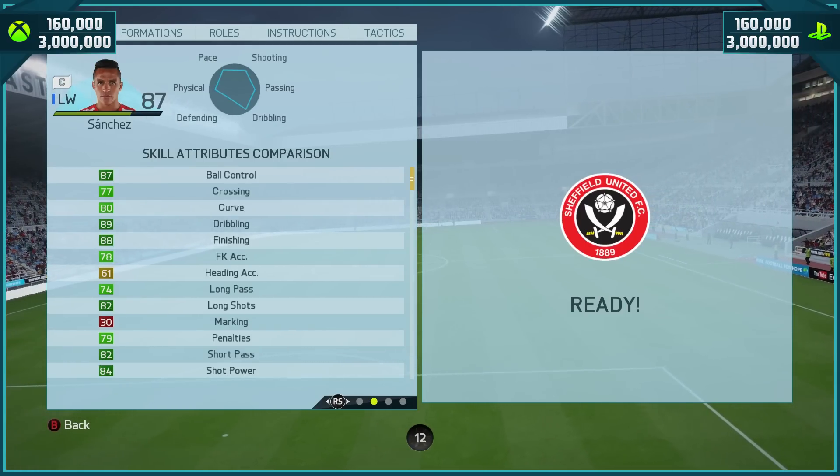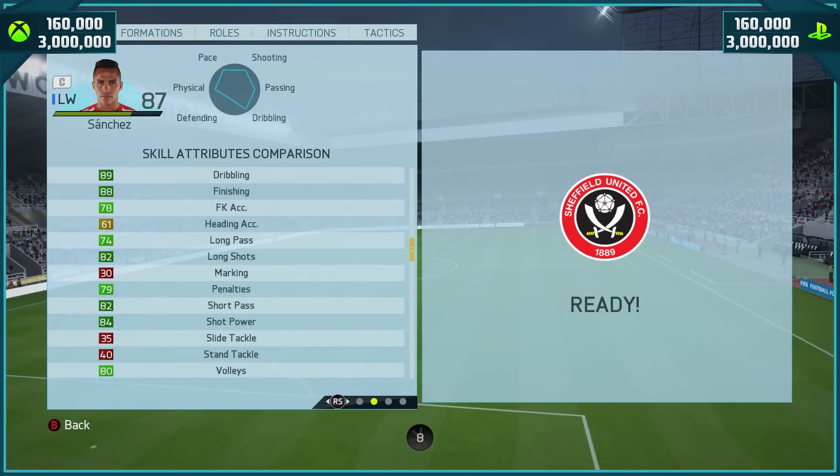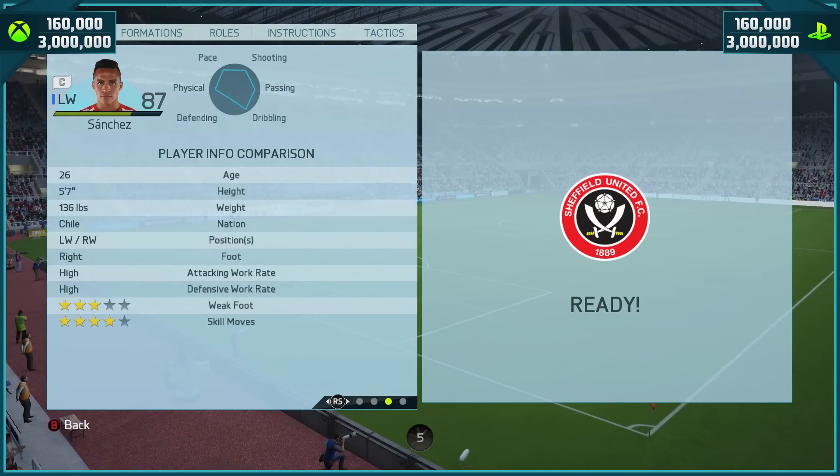Skill attributes: 87 ball control, 80 curve, 89 dribbling, 88 finishing, 82 long shots, and 84 shot power.